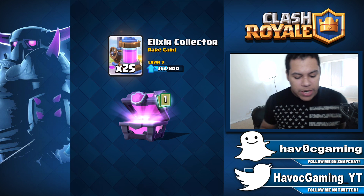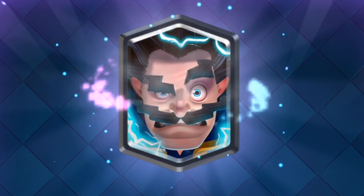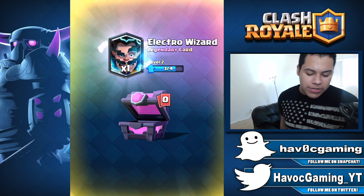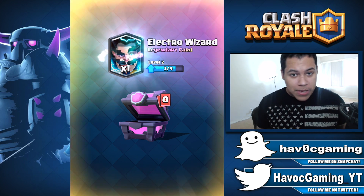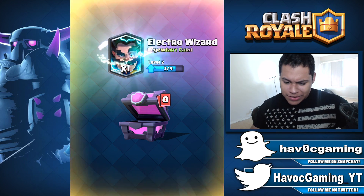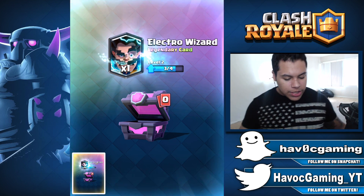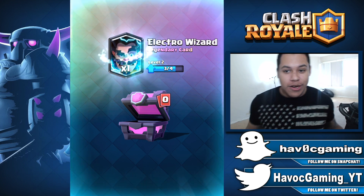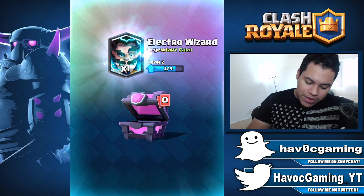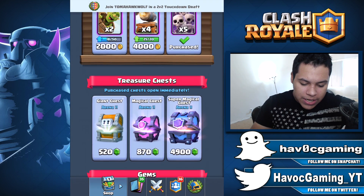But let's see if we can get something that we actually want. It's going to be... Electro Wizard! All right, we need one more to level three, so that's pretty good right there. That is something I did not expect — in fact I actually forgot this existed. So that's pretty good. We basically used our gems from the packs to buy chests and got a legendary.